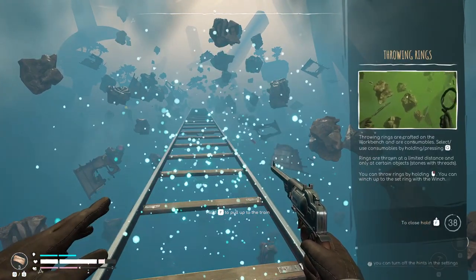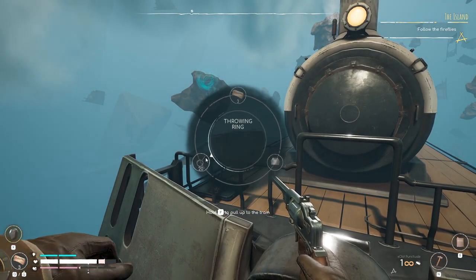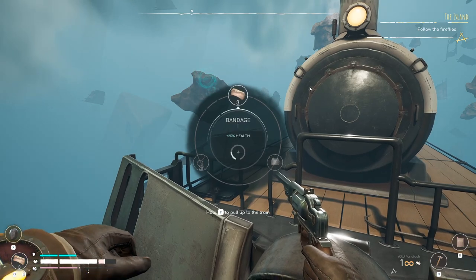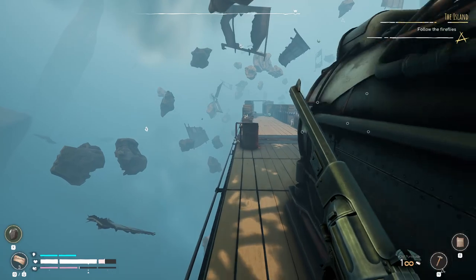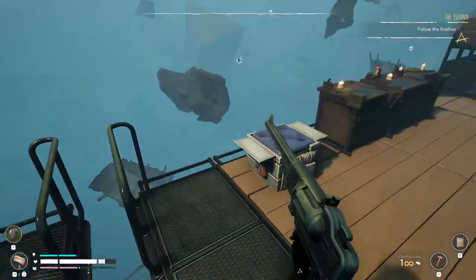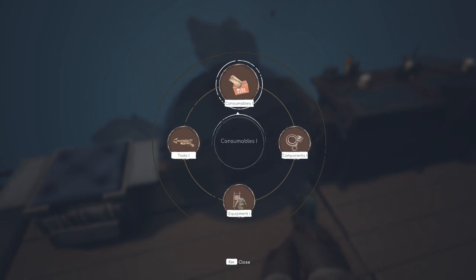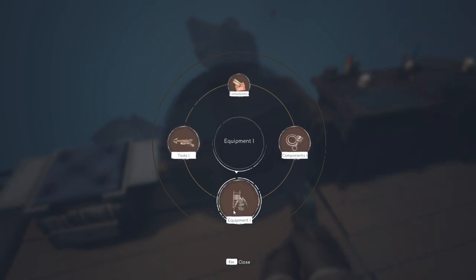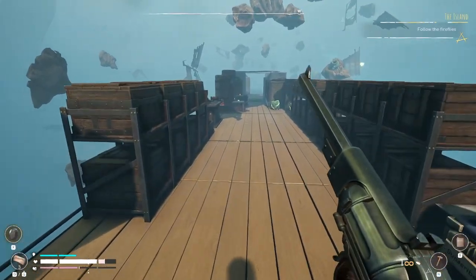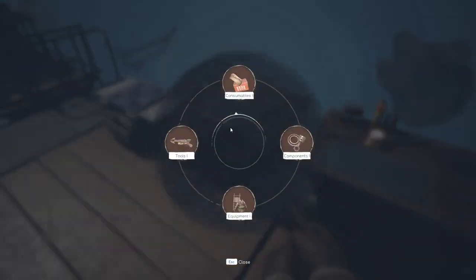Throwing rings — yada yada yada. They are consumable and I hold Q to change that. I did get 20 of them. I want to see what actually gives me the rest because I kind of ran out one time and couldn't break my way back. There we go — iron bar and I get a pack of 10. Let's craft up about 30 of them; that should be good enough. You never know, I might get lost following the set path — it's happened before.